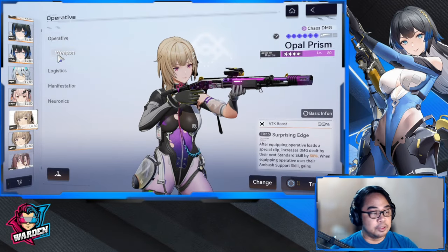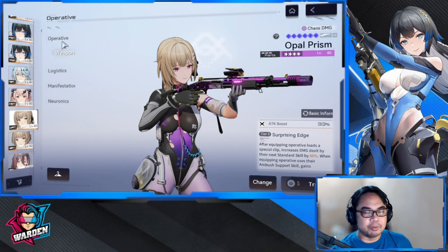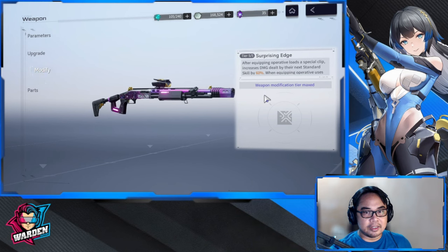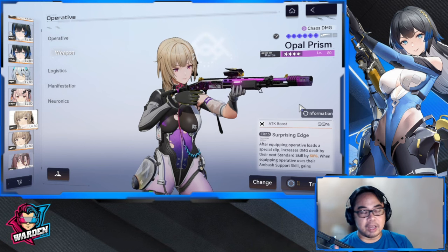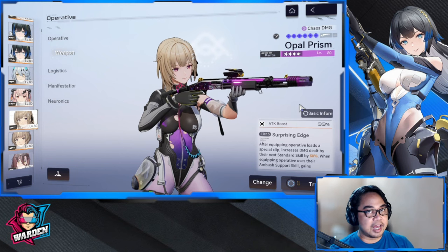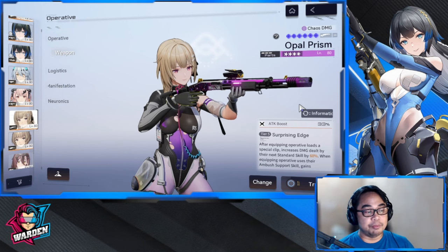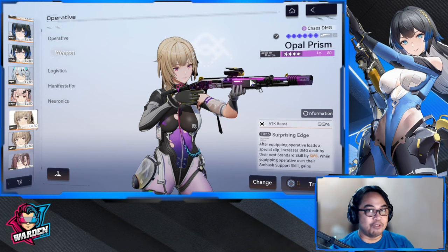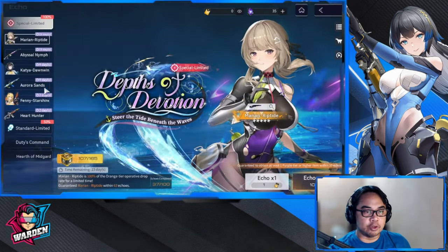Moving on to weapons — a summary of what her weapons can do. For free-to-play players, you're limited to 4-star weapons, which isn't bad. The 4-star weapon is at tier 5, easy to farm and free. However, it only provides two self-buffs when Marion is the active shooter, and no active operative buffs when she is off field.